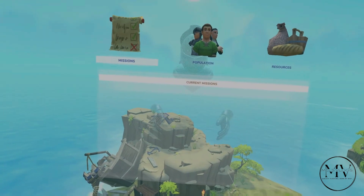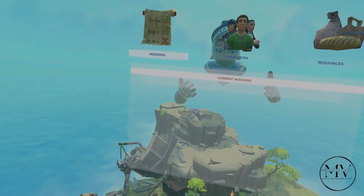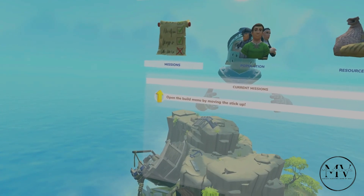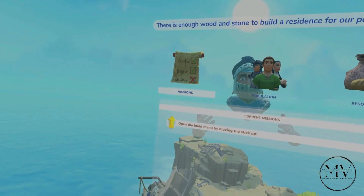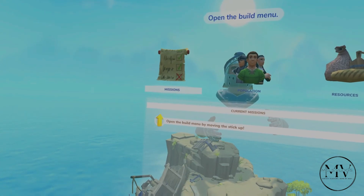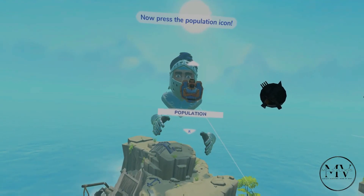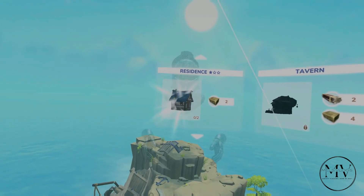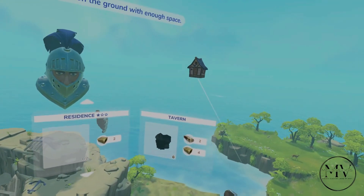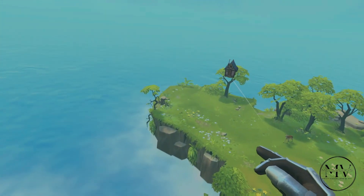If you push the stick to the right, you can switch views. Here you can see your current tasks in case you don't know what to do next. The island info also provides an overview of your population and resources. There is enough wood and stone to build a residence. Open the build menu by moving the stick up, then press the population icon and drag it to a place on the ground.